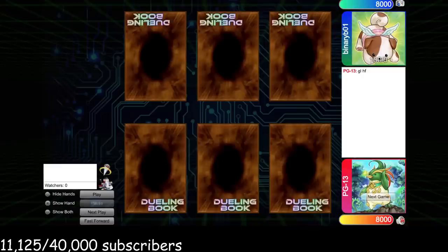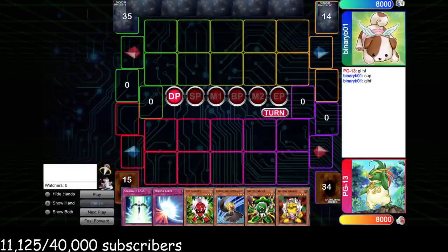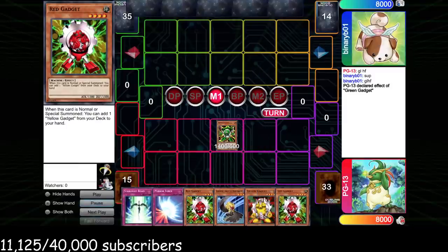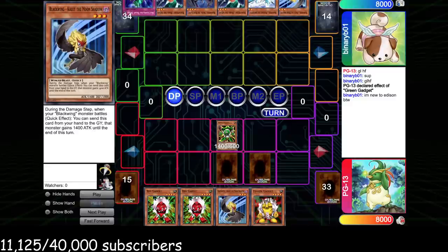The third match was versus Binary Boy. He's newer to Edison but playing a meta deck, so I want to reflect on the match and ask: could he have done things differently? We get to go first and start with gadgets — Gadget, search Gadget, set two, and we have Road to defend our back row, so we're big chilling.